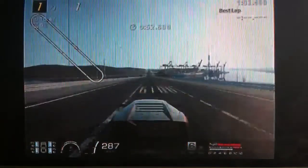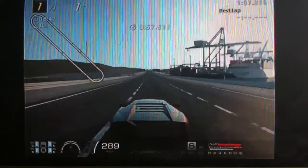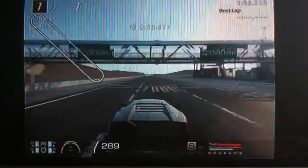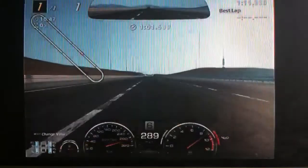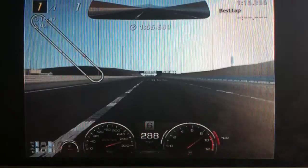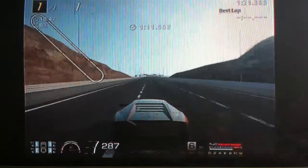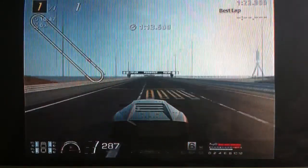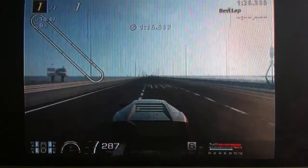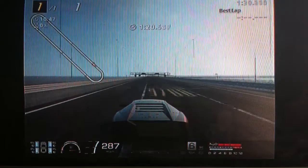It has a cruising speed of 285, which is pretty good. Obviously it's all wheel drive so it's very quick off the line. I don't think I've ever actually used this car in a race, so I'm not sure how it performs in terms of slipstream or things like that, but judging by its speed now, it definitely goes over 300 with slipstream and with NOS. So yeah, it's a quick car — expensive, but quick.